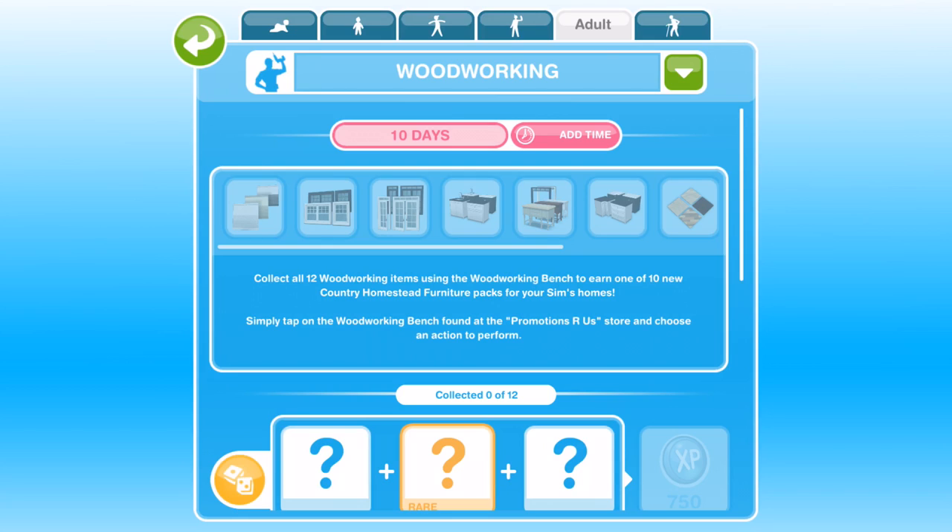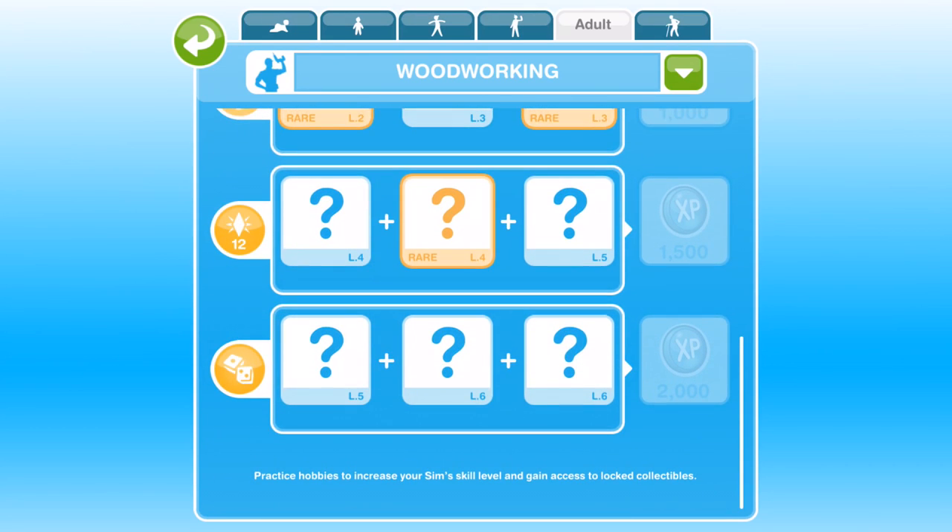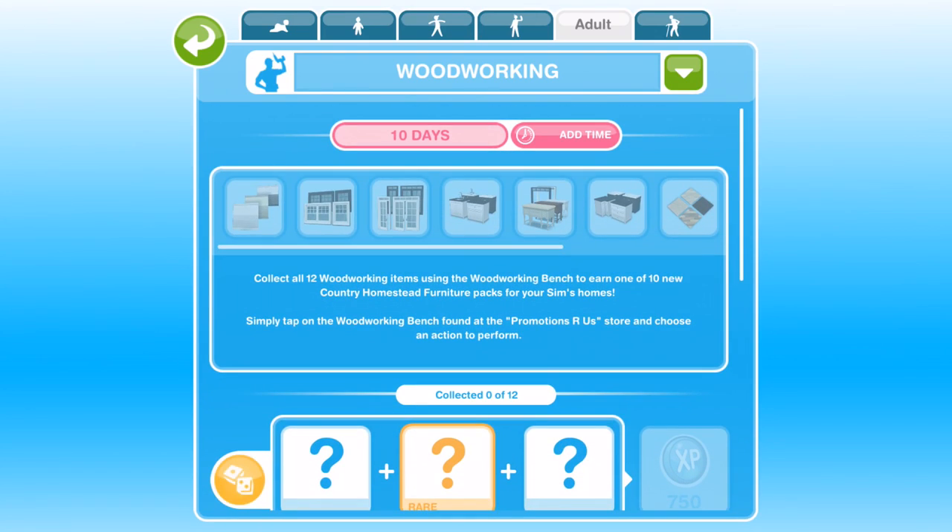Hopefully you have been preparing for this event by getting one of your Sims up to the highest level possible in woodworking. If you haven't got someone up to the highest level it's going to be quite difficult, because you need to have someone at level 6 so that you can collect the lower collectibles in the hobby. But let's go ahead and get started.